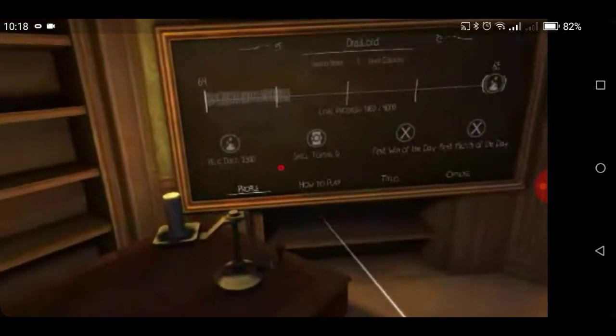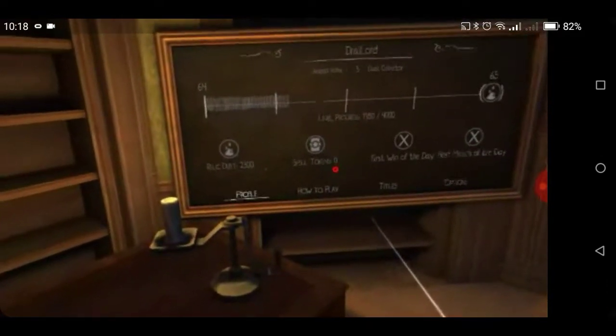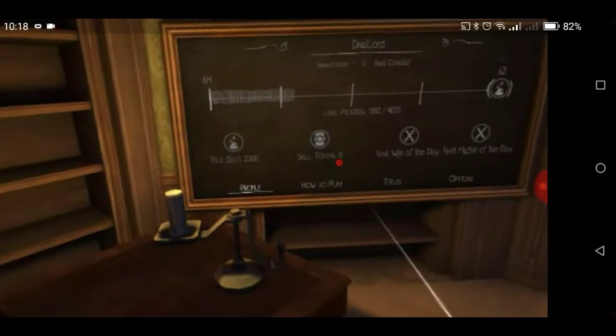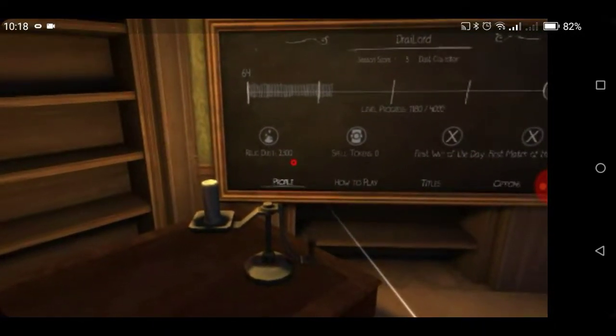It says I have no spell tokens. You get spell tokens each time you level up from level 1 through level 21. We'll discuss that shortly. Relic dust — I have 2,300 relic dust.